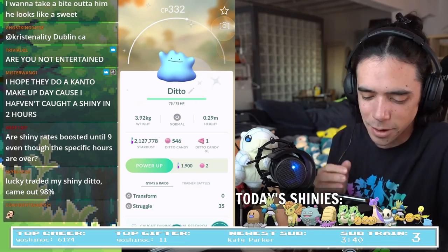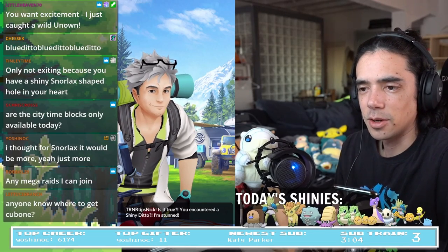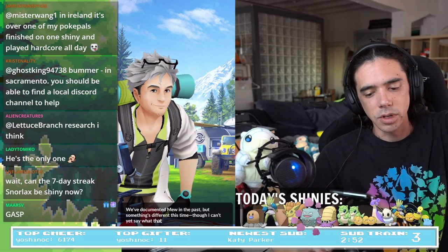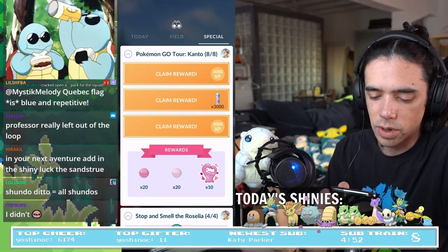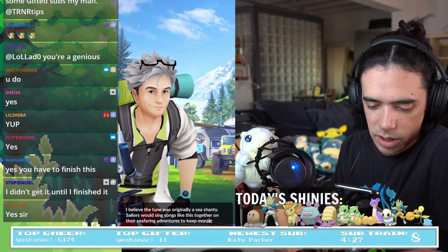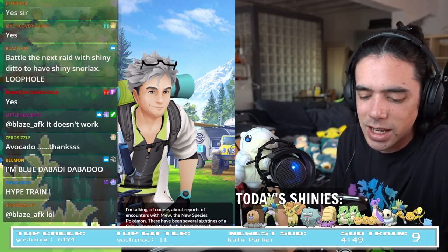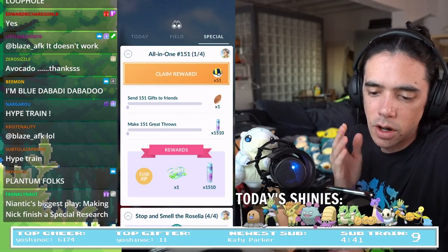I got shiny Ditto — moving on. Professor: 'Is it true you encountered a shiny Ditto? I'm stunned.' Professor, we all get the shiny Ditto. 'You've had quite the journey — but there's still another mystery that needs solving. Mew — we've documented Mew in the past, but something's different this time.' I have unlocked the Masterwork Research — I need to claim all this to get it. 'There have been several sightings of a shiny Mew recently.' Cool — so I unlocked the shiny Mew research, All-in-One 151!